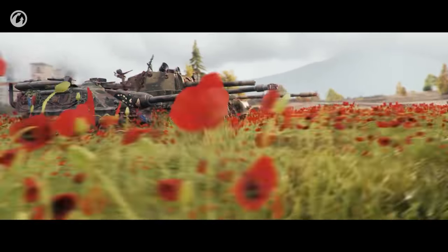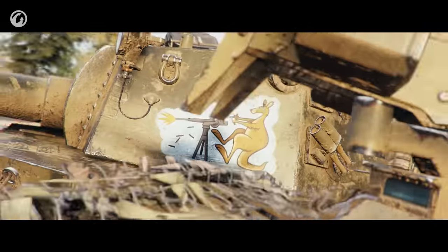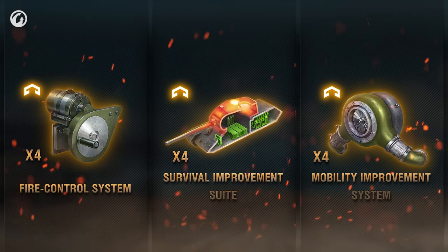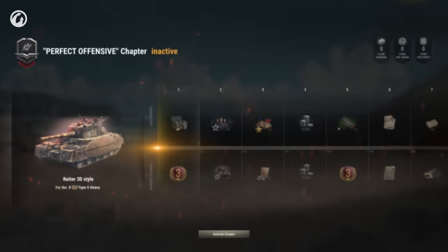During this season, you can get this brave trio with their 3D styles and many other rewards, including brand new ones. For the first time ever, experimental equipment is featured in this season of Battle Pass. You can find it in the Base Rewards track.